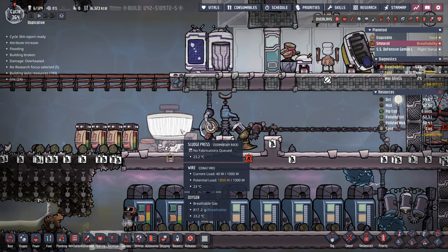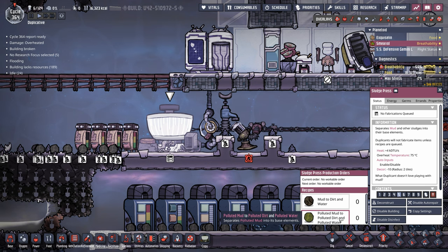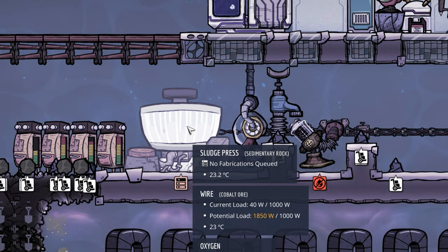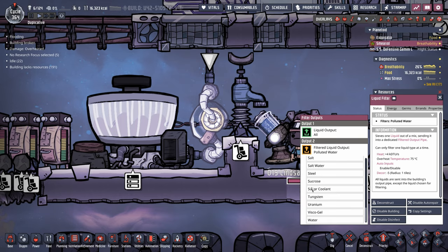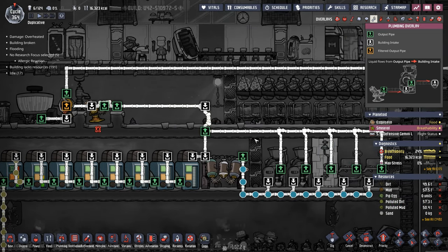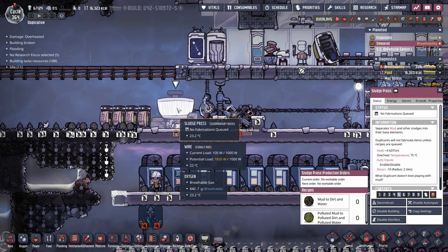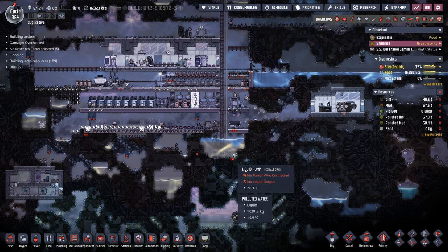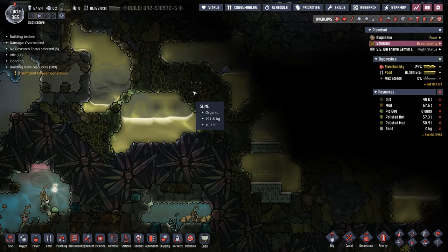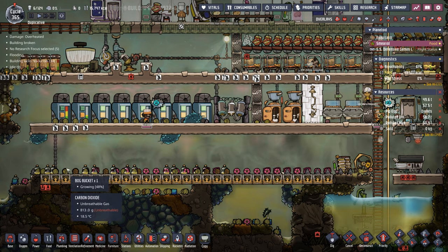Here's the final sludge press setup: the sludge press takes mud and gives back dirt and water, or polluted mud to polluted dirt and polluted water. Since we're using one sludge press for both through a liquid filter, all the polluted water routes back through our original chain connected to the toilets, which feeds into buffer tanks and then to all the bog buckets. This will give us a lot of polluted water, and combined with all the existing pockets of polluted water and the cool slush geyser somewhere on this map, we have plenty to feed all the bog buckets.